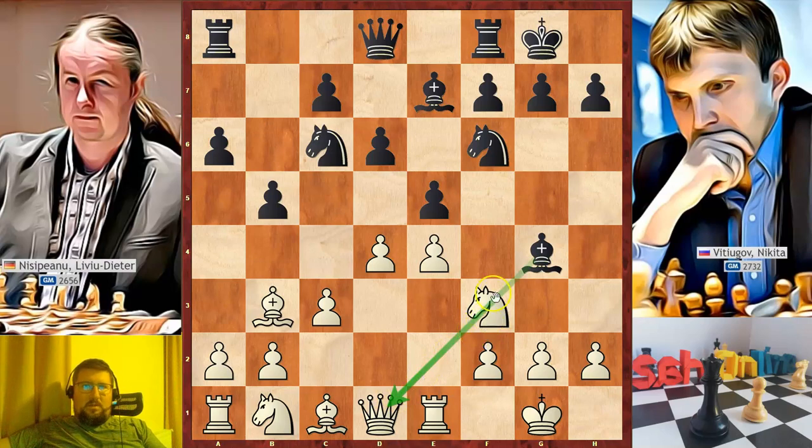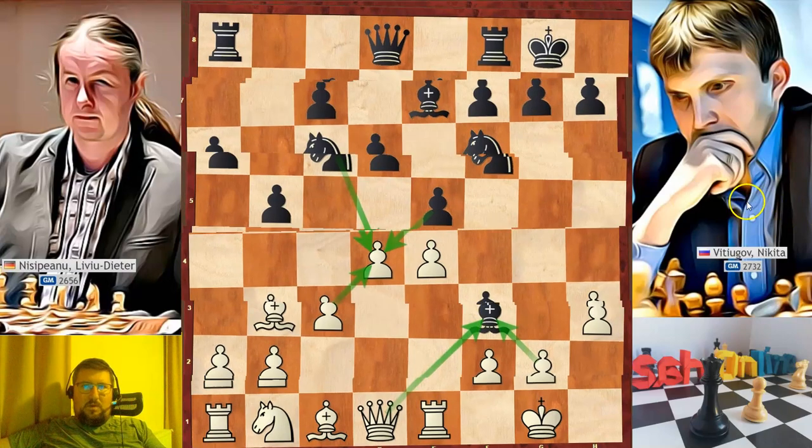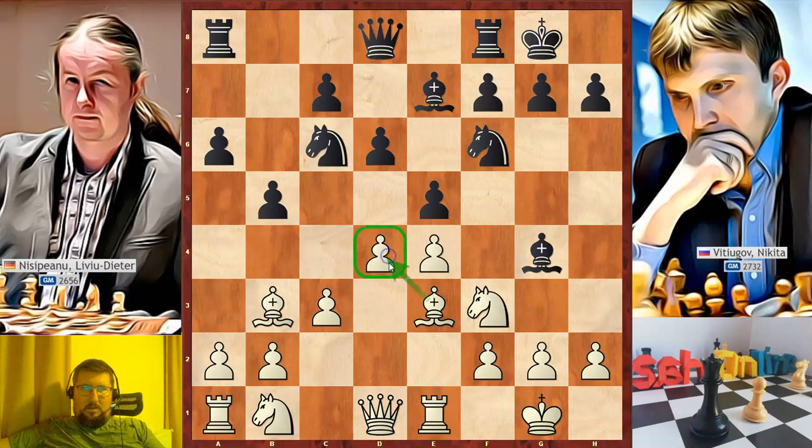With this move, black threatens to take a pawn or ruin white's pawn structure. For example, after h3, black takes on f3, and if white recaptures with the queen, he is losing a pawn. The only way to maintain this pawn is to ruin his pawn structure. In the game, Nisipiano played bishop to e3, protecting the d4 pawn.